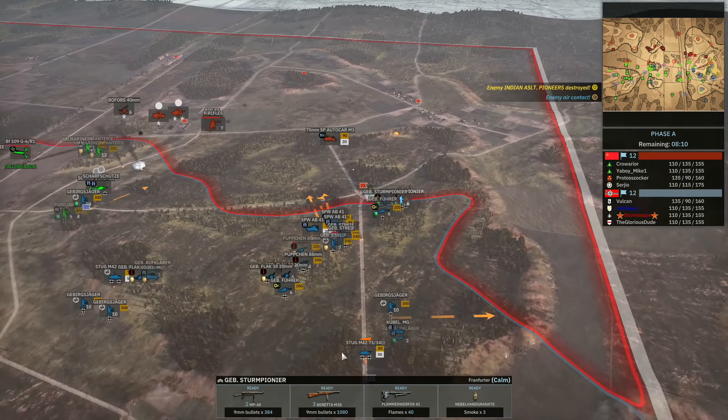The Gebirgssturm Pioneer is a bit better than normal Sturm Pioneers since they have Berettas, which allows them to engage at 150-meter range. The Beretta at 150 meters has 65% accuracy, and it gets even better at close range — the damage on this thing is actually crazy compared to the MP40. So nicely cleaning out the Indian Assault Pioneers — that worked out really well. Protozoka's Sherman 5 is coming, so I'm working with one of my SPW AB41s but I've got my Gebirgs moving in with their MP44s and two MG42s.